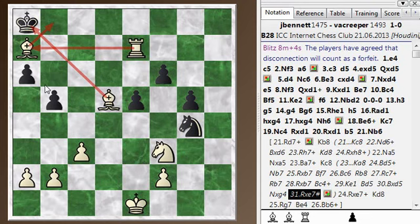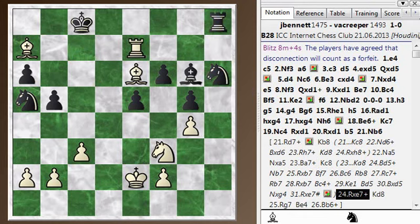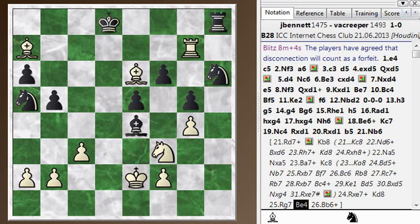After bishop a7 check and king moves to c8, we have a rook and three pieces while black has a rook and four pieces. You take the bishop, so now the material is even, and your only advantage is the better placement of your pieces - you're swarming around the black king. This was a discovered check so the king has to move to d8. Then you move the rook to g7 attacking the bishop, and when the bishop moves out of the way, you can play bishop b6 check, forking the king and the knight and picking up a piece. A pretty interesting tactic.